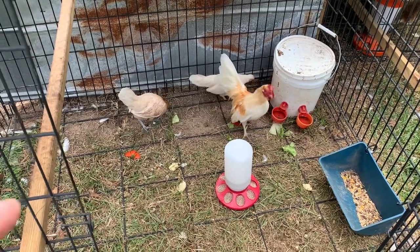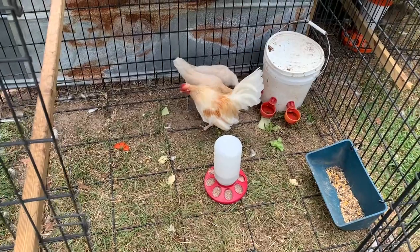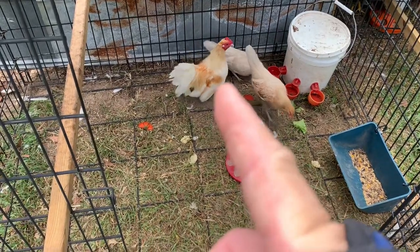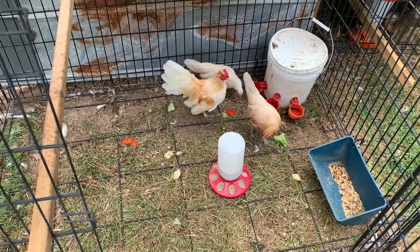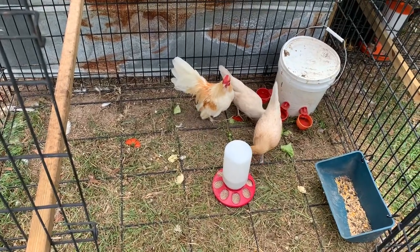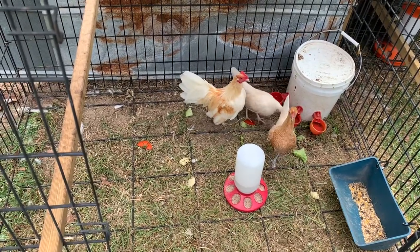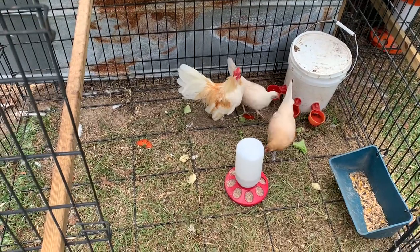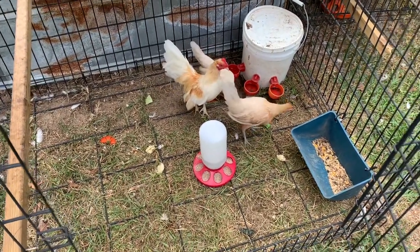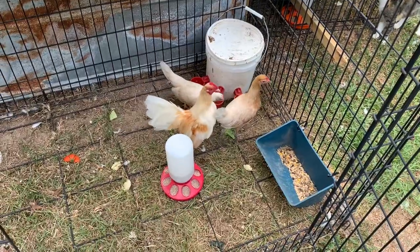I'm also going to get a BB red hen to go in here as well. The guy I got these from — the same guy I got my white old English game from — has been doing this a long time. He told me that if you mix the red pile rooster with a BB red hen, it'll darken the red on him. Right now it's more of a lighter, orangish red, and mixing in the BB red hen will make that red a lot darker. It'll still only be red in the same spots — the wings, the beginning of the tail, the neck — but it'll just bring it out much darker. Hope you guys enjoy this video. Give them a thumbs up and check out some other videos. Y'all have a good one.